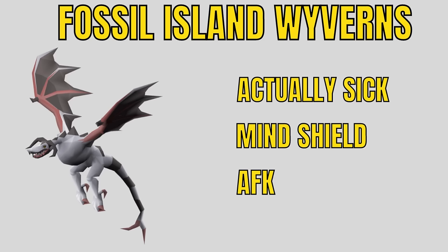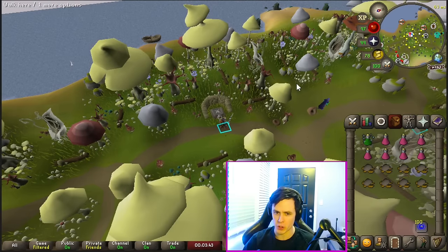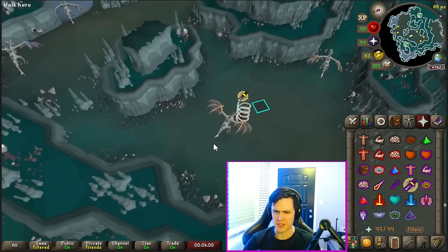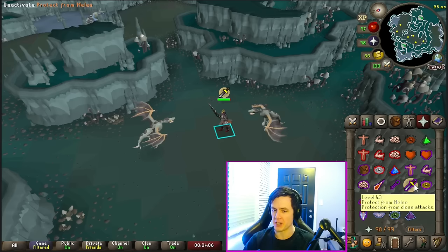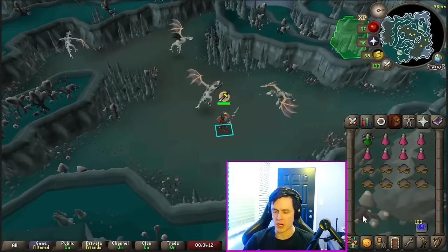Fossil Island Wyverns — I made the mistake of skipping these early on my Iron Man, but they're actually sick. They're way weaker than normal wyverns. You still need the mind shield and everything, but they're way more AFK-able. To get to them, come to the mushroom meadow on Fossil Island, just south of the magic mushtree, and go down the trapdoor. I recommend a melee setup — the lance is great and probably best against them. Just throw on protect from melee and auto-retaliate and go to work. If you're higher level you probably don't even need the protection.